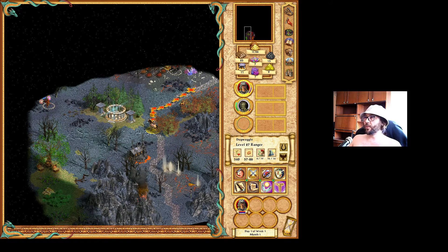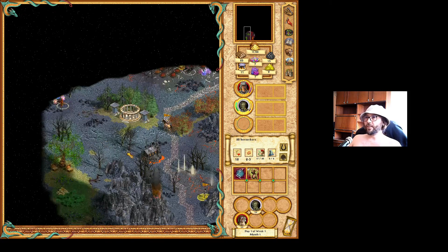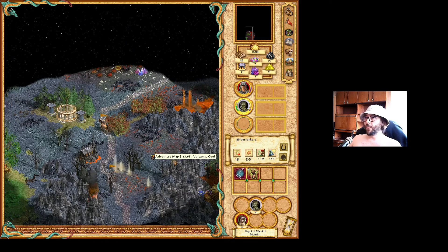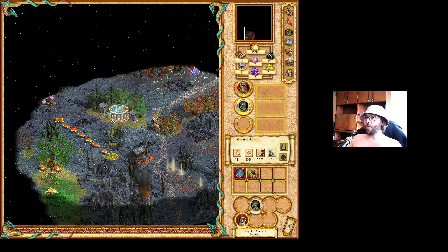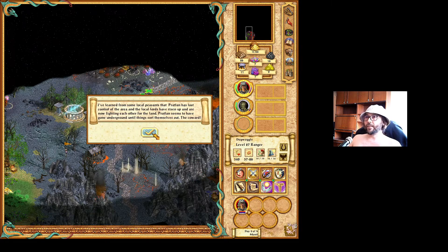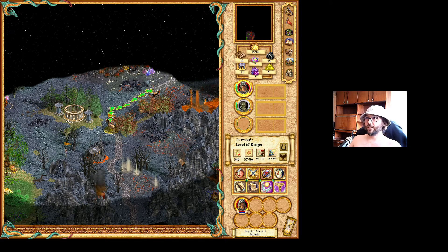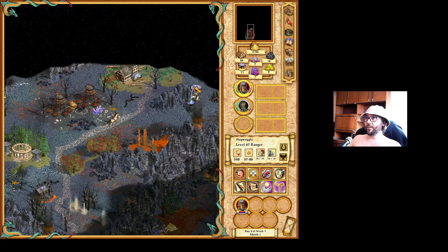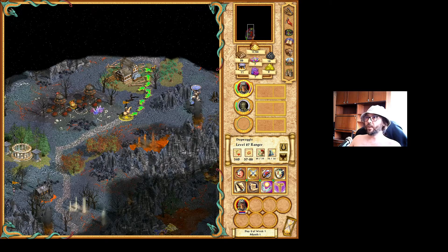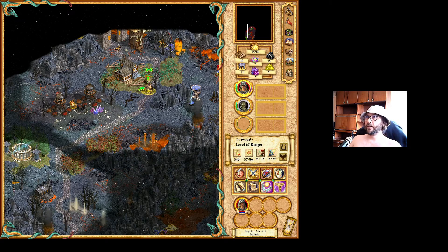I will follow the road with Doc Woggle, while the zombies explore to the left. I hope there is a castle at the end of the road. He has learned from some local peasants that Pratlan has lost control of the area and the local lords have risen up and are now fighting each other for the land — there is the uncivil war. There is a sawmill, so I am approaching a castle.